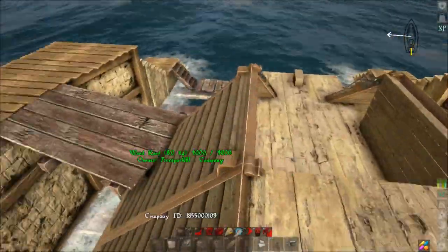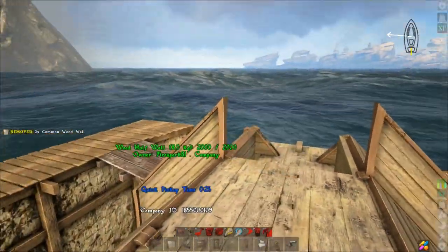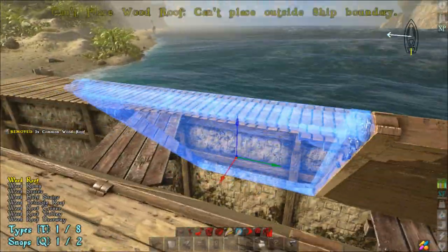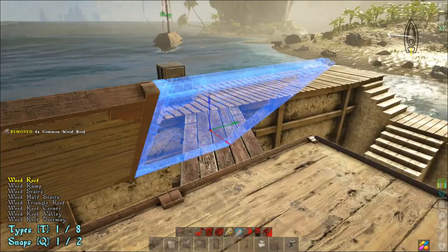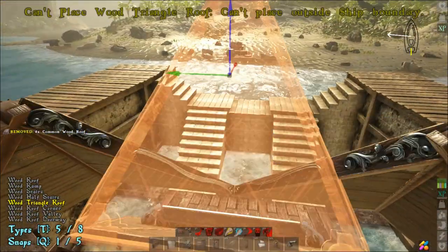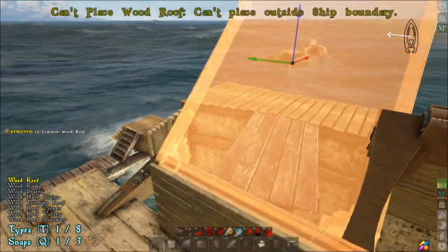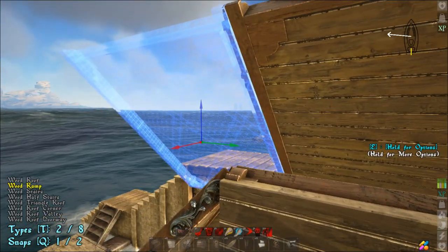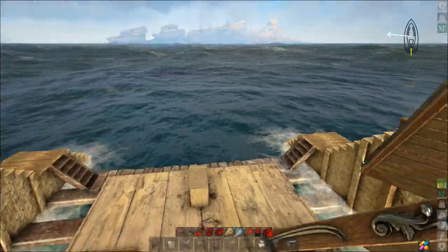Now put on the secondary layer. Go to your wall piece, go to half wall, place one there and one there. Go back to the roof piece, snap it, and go down the side — do the exact same thing we did on the first layer. Hit T until you get to the triangle roof, and that will snap around and allow you to seal in the back with a secondary layer. Come to the front and do the same thing, but don't bring it all the way in yet — doing that could cause collision errors if you want to put a cannon in here.